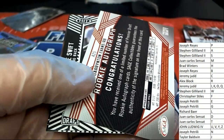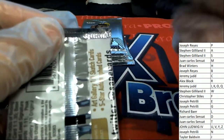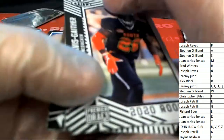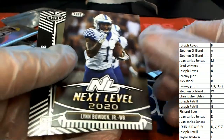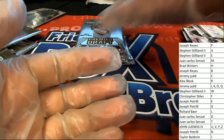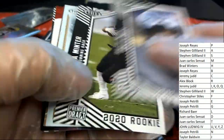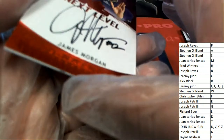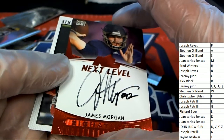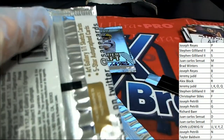All right, Evans running back, Evans auto. Swift. Letter K, letter K hits, Jeremy J. And a Morgan — a James Morgan, next level on-card auto. Let's see, that's a nice one there. Good stuff, Morgan.